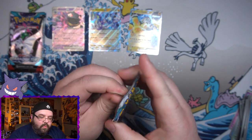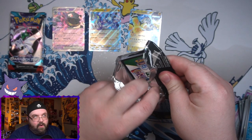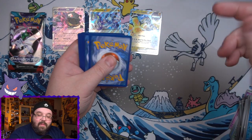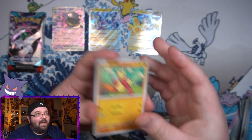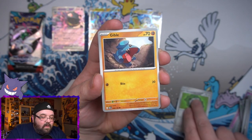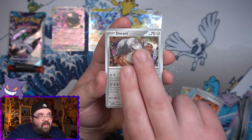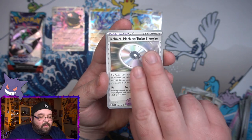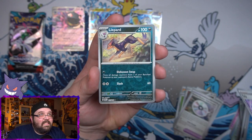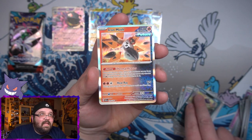Three packs to go — three solid chances to pull something from Paradox Rift that's not an EX. We've got Meowscarada, Farrow Seed, we have got Gible, Panpour, Defiance Vest. We've got a Kevin Durant card, Technical Machine Turbo Energies. We've got Tulip Reverse, a Liepard Reverse, and finally on the end, an Iron Moth. That's not what we want.